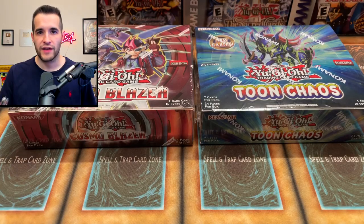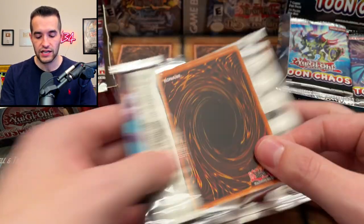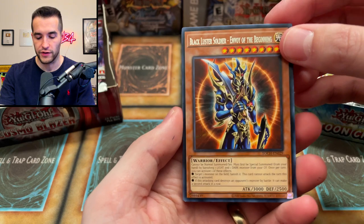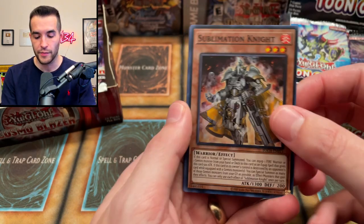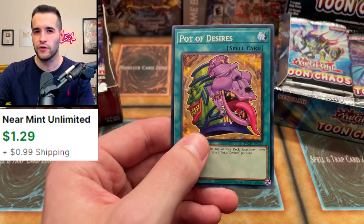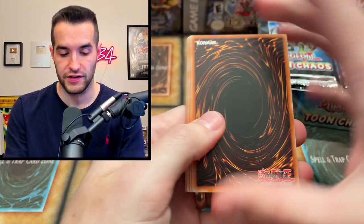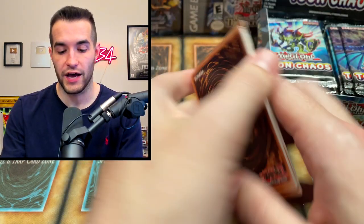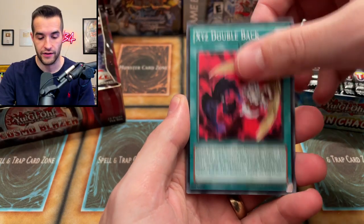Let's get into this opening — we'll start off with Toon Chaos. Both booster boxes have 24 packs inside, but this is a collector rare set so it's set up a little differently. We got the Prog Leo, Sublimation Knight super rare. Pot of Desires might be worth a dollar now. I gave it a good shuffle because Toon Chaos was mappable back in first edition — not sure about unlimited though.